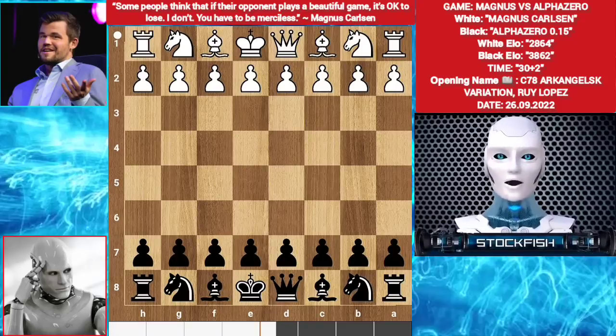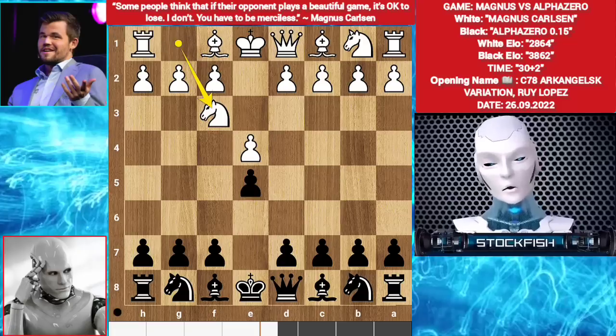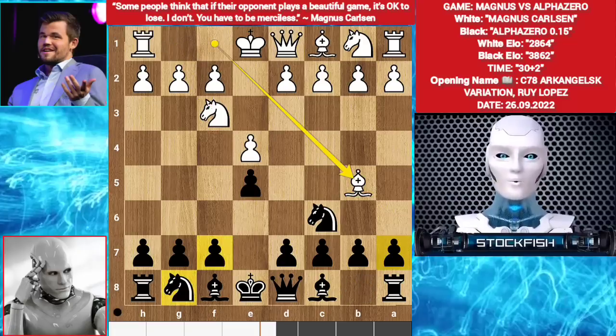Okay, let's go. Magnus begins with e4, e5, knight f3, knight c6, bishop b5.